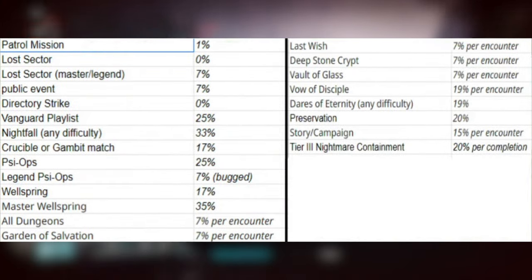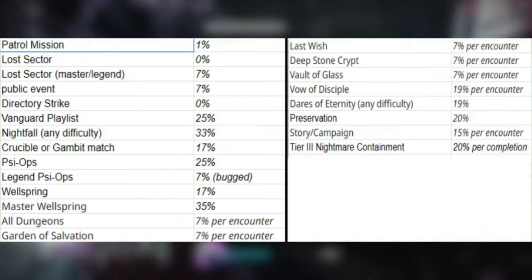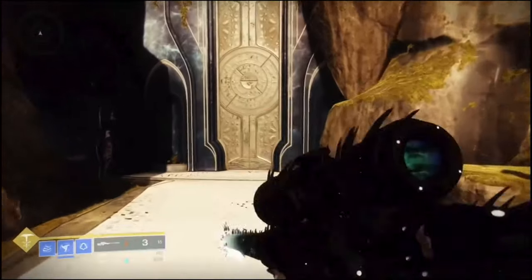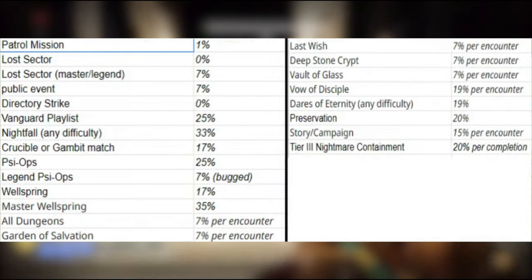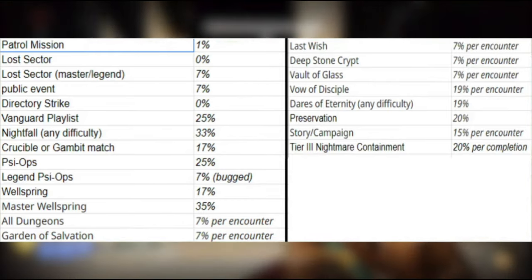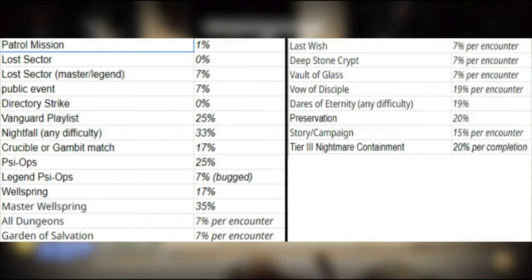Since leveling up your weapons is a two-factor process, I'll show you the activities that reward the most progression. This spreadsheet shows the activities and how much they level up your crafted weapons. The activities that level up your crafted weapons the most are Nightfall and the Wellspring activity. The next highest rewarding activities are the Vanguard playlist, Psi-Ops, Tier 3 Containments, and Preservation missions.